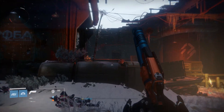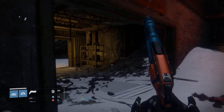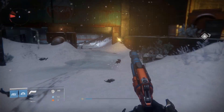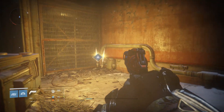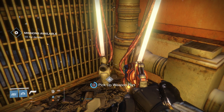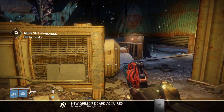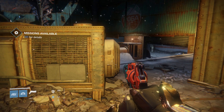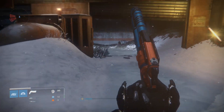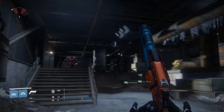The very first weapon part you're going to need is in the Devil's Lair strike area. You can get here by heading to the Divide and then going into the Refinery. After the very first part of the strike where you have to defend that area, you go through and hug the right wall, and you should see a little triangle showing your first weapon part. Just to reiterate: you have to do this in Plaguelands Patrol — you cannot do it in Cosmodrome Patrol, and you cannot load up the strike. You have to go from Plaguelands Patrol to Cosmodrome for this to work.